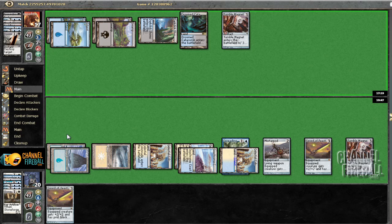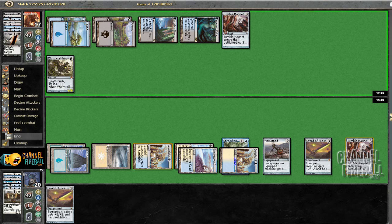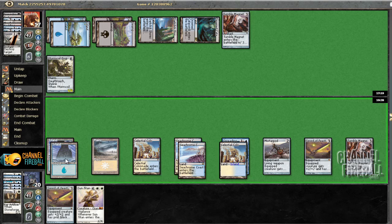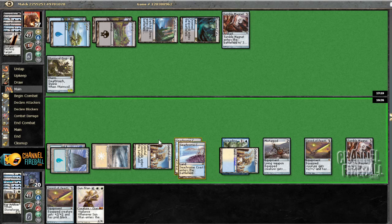Looks like he drew something — and it's a Titan. Oh, Worm Coil — alright, that's a lot better for me than if it was a Titan. Titan would be very difficult. This is only moderately difficult. I can't actually equip Sword yet, which is why I didn't tap Tumble Magnet. And even if I draw a land, I can just Tumble Magnet main phase to get Colonnade through. Ooh, Sun Titan — that's gas! Alright, it's time for a Titanic beating.